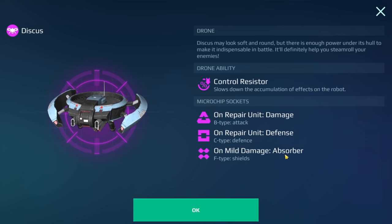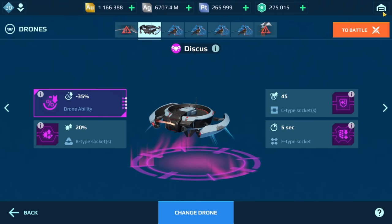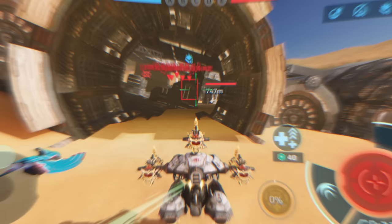Now we're going to jump into some gameplay using Option 3, and afterwards I'll show you what the high-damage build is for the Demeter that I prefer when running on a max-stat account.